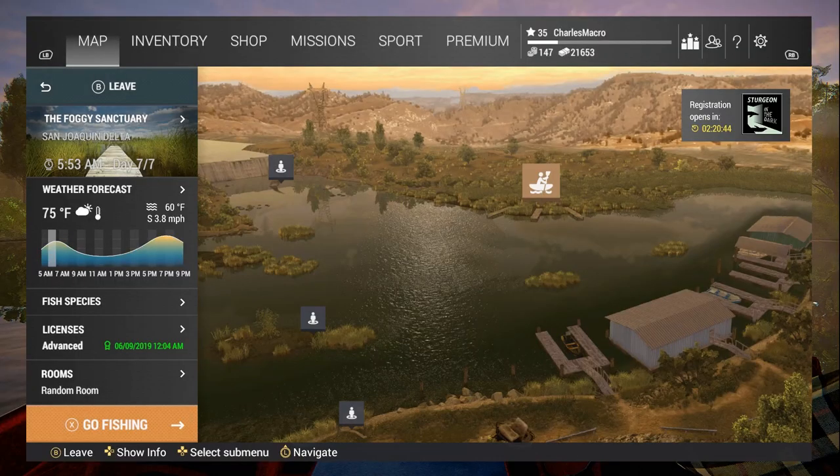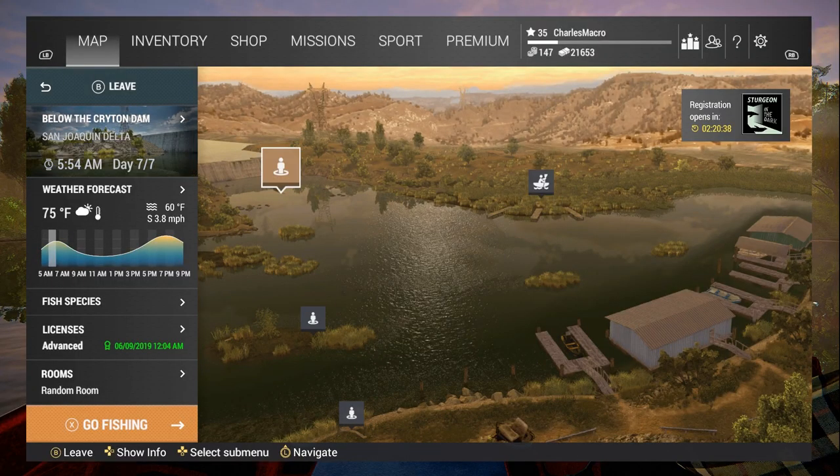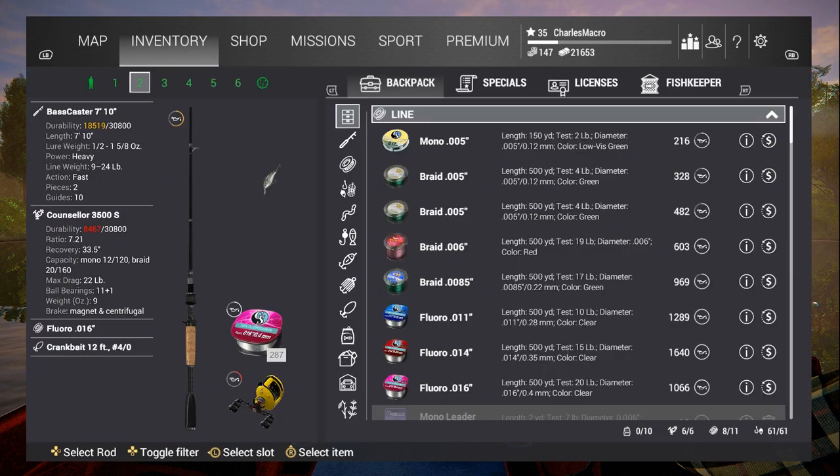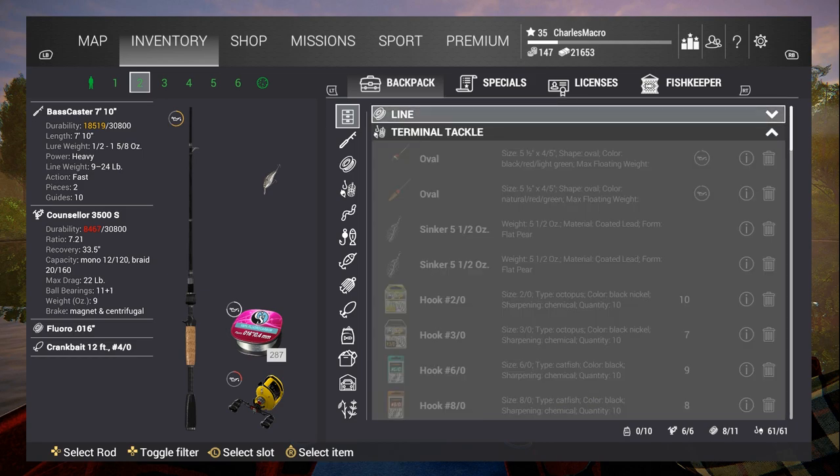We're in California and the spot that I like to use right here is the Foggy Sanctuary — the Foggy Sanctuary. This is the dock where you can take your boats from. Now what I'm fishing with is the Bass Caster Counselor, seven foot ten inch. I saved up and got that really good line.